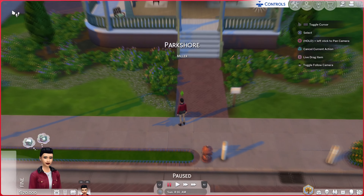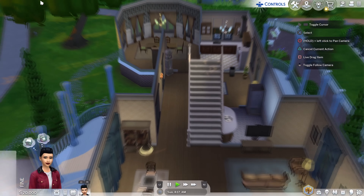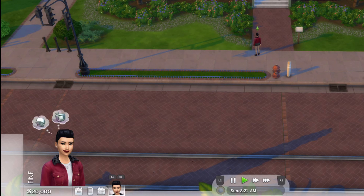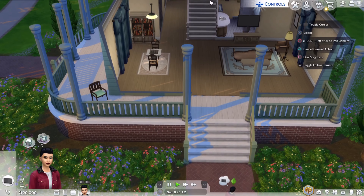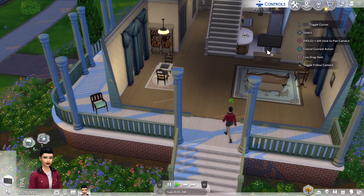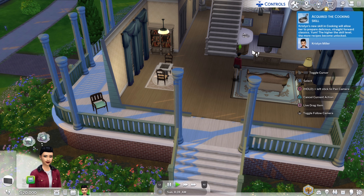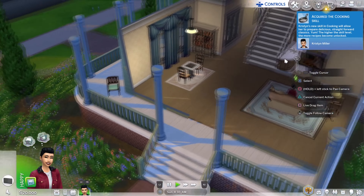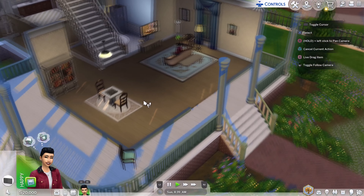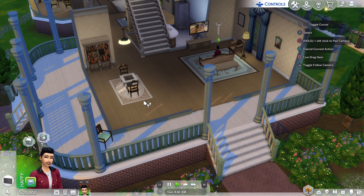Your Sim is now in the fully furnished mansion, but you still only have around 20,000 simoleons. Your bills and rates will be higher since you're in a bigger place, but you can always use the money cheat — it's linked in the top right corner of the description for unlimited cash. You can also bulldoze or go unfurnished if you prefer to build from scratch.